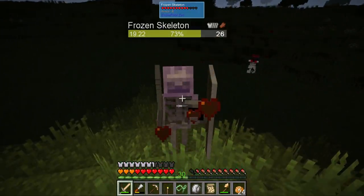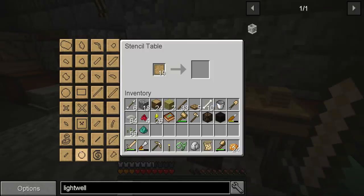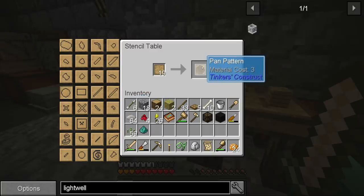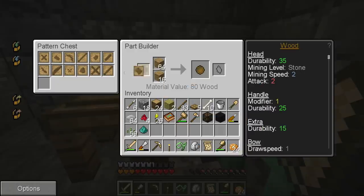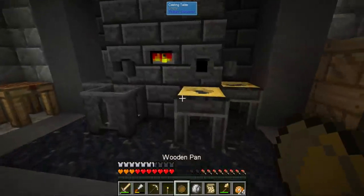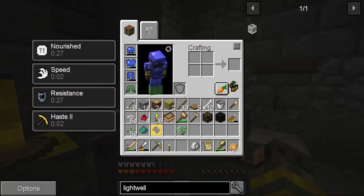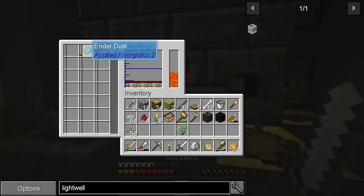To make the ender pearl we're going to need a pan pattern, and we need to put it down and make a mold. I'm going to make it out of gold because I want to reuse it, and I can start that smelting. That's a really neat way of making it harder to get ender pearls in early game — I like it a lot.